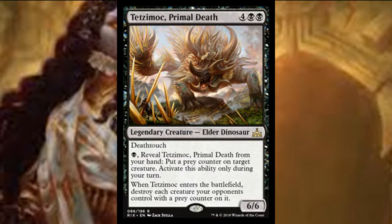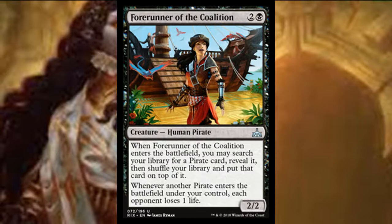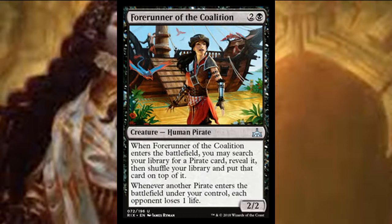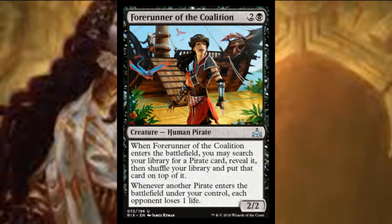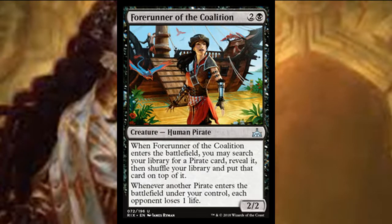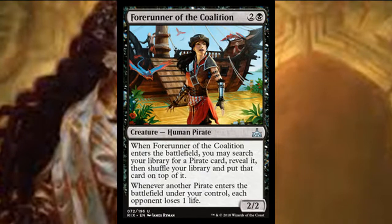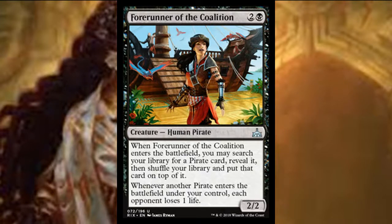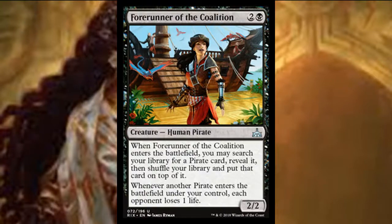Forerunner of the Coalition — the forerunners are amazing. We didn't have a blue one, but we have a decent one for pirates. You get a pirate, put it on top of your deck, and when another pirate enters the battlefield under your control, each opponent loses one life. You don't need full pirate tribal to run this — you just need at least one good pirate so it's not dead in your hand.